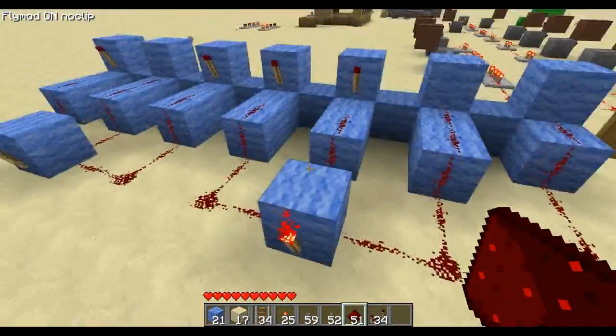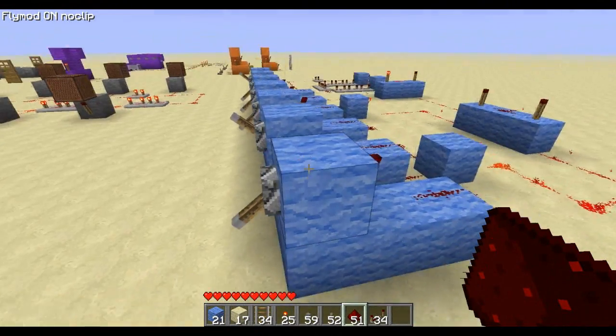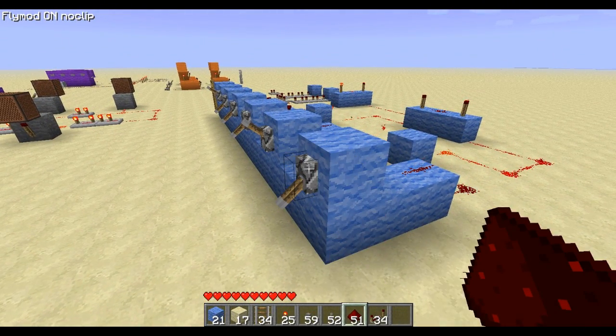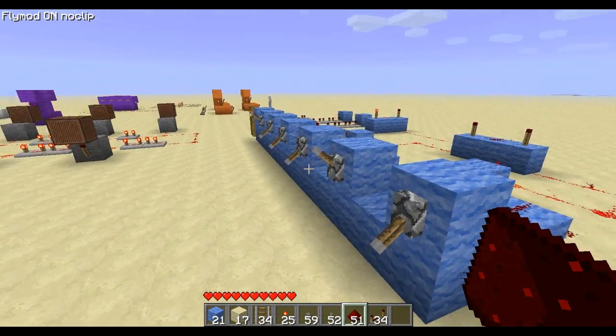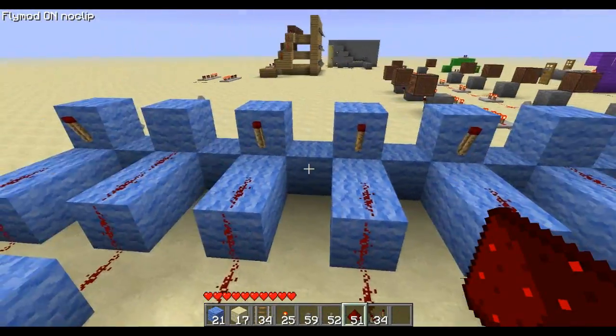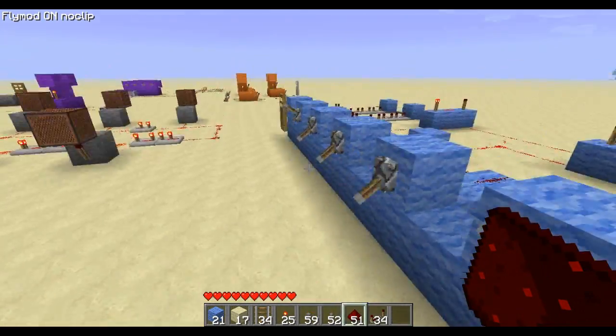We put that in like so, and we put a torch on the back of a switch that is in the on state. If you want a torch to be in the on state or the down state, you put a torch on the back of it, and then put it in the state that you want it to be.